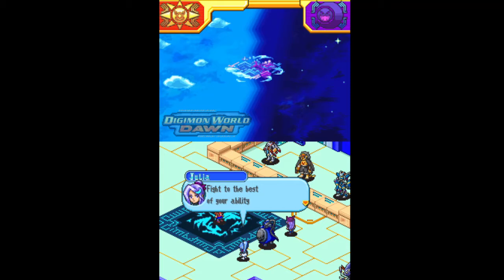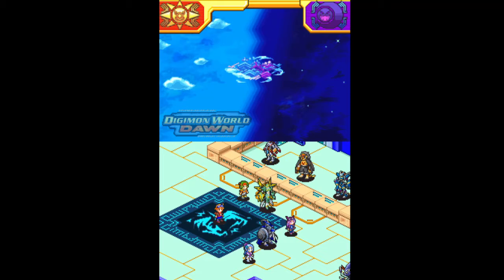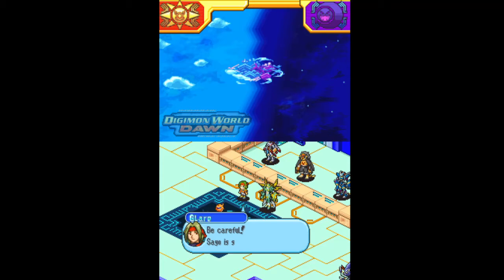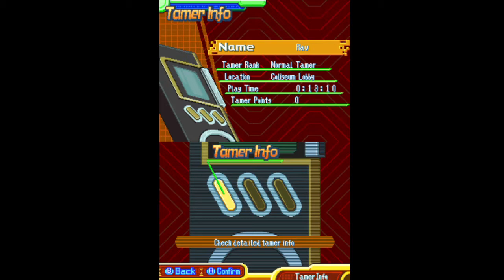His name is Ko. We'll all do our best. If you notice on the bottom screen — go to Tamer Info — this is a Digivice from Season 5, a Digi-Burst Digivice. This is a Digivice that Marcus Damon and his team actually got towards the end of the season for Burst Mode.